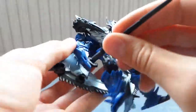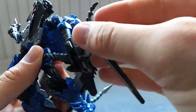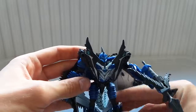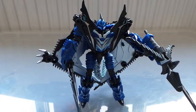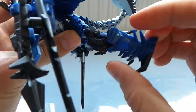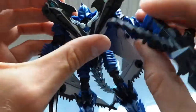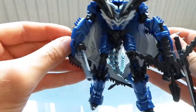He comes with a crossbow and two swords which can be stored underneath his crossbow if you want, so he has storage for his weapons which is really good. I like how his wings become a cloak behind him. The articulation is really good - nice ball joints, nice joints in the legs. They all have that weird elbow joint but it's not really that important. Very cool, I do like him.